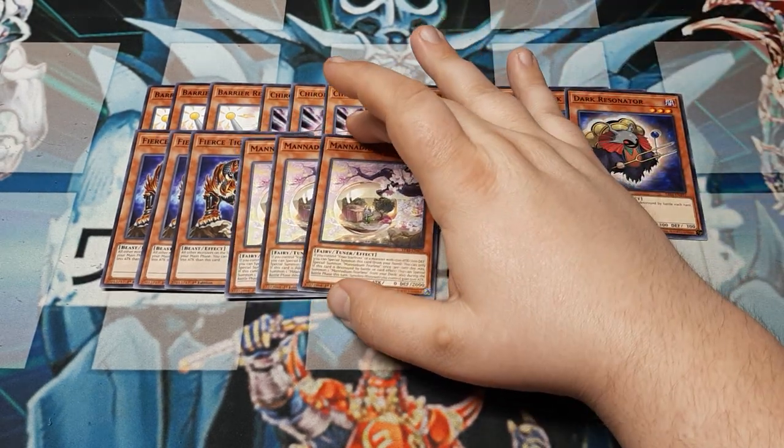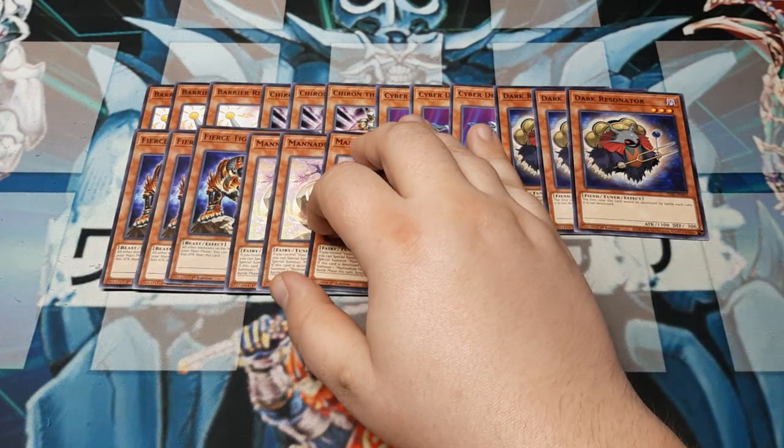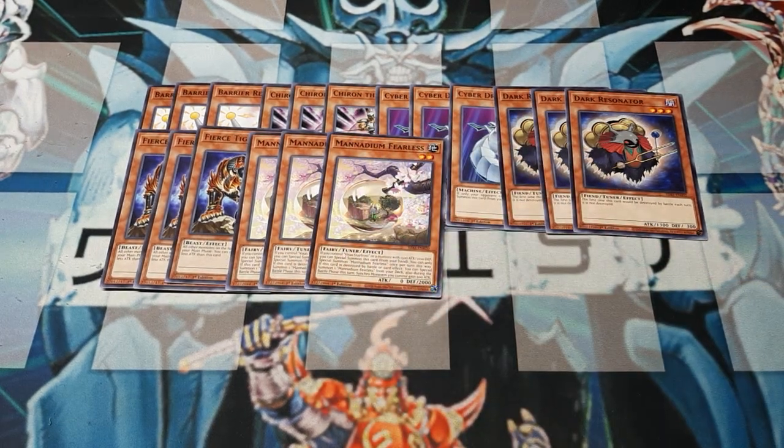Next up, one of the big pieces to the deck: three copies of Vanadium Fearless. If you control Starfrost or another monster that's 15 by 21, you can special summon this from the hand — only once per turn. Additionally, if it gets destroyed by battle or card effect, you may special summon one copy of Vanadium Fearless from the deck. And during the battle phase, all synchro monsters you control gain an extra 500. It does help replenish itself, which helps us get to our big boss, the Prime Heart.